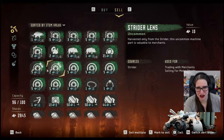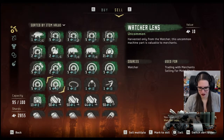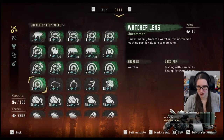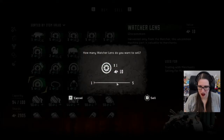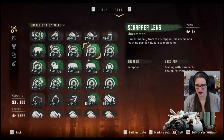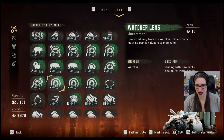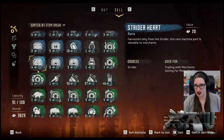Let's get rid of some of these water strider and watcher parts. Sell multiple. We still have 15 of them - probably more than enough. Razor, scrapper - just sell these. There's probably no reason to have more than two of anything. Get rid of these strider parts. Inventory maintenance at its finest.